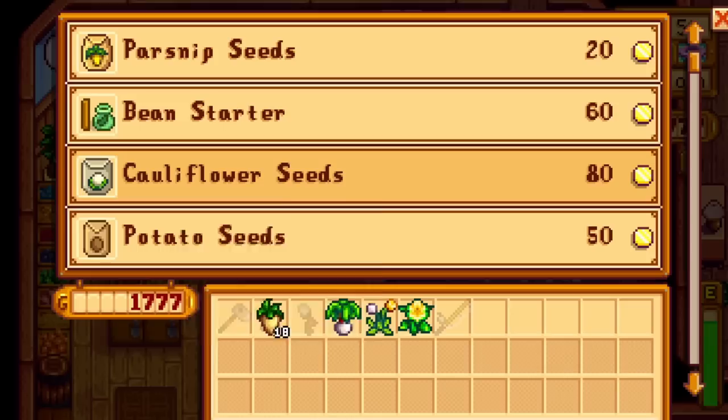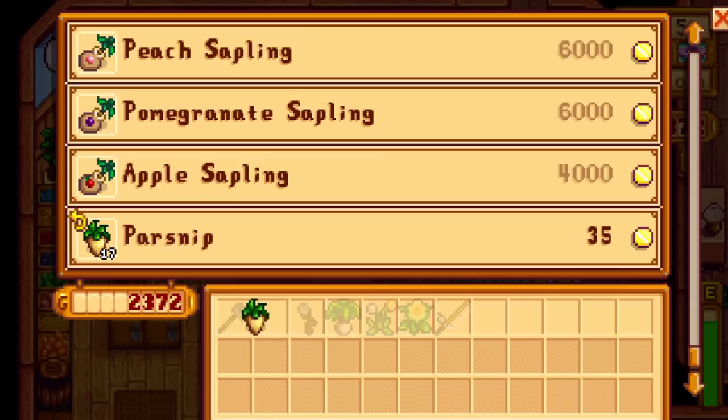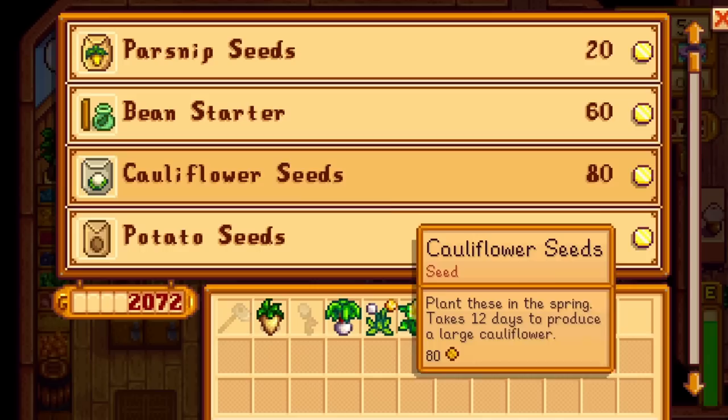Entering town on the 5th triggers the community center to open. Enter it and check out the illegible bundle spot for the rat problem quest to complete. Hit up Pierre to flip parsnips, saving one for another Shane gift tomorrow. The shipping bin is convenient, but bringing produce straight to Pierre gets cash a day early — meaning we can rebuy seeds and get them in the ground today rather than tomorrow, which makes each subsequent batch earlier.